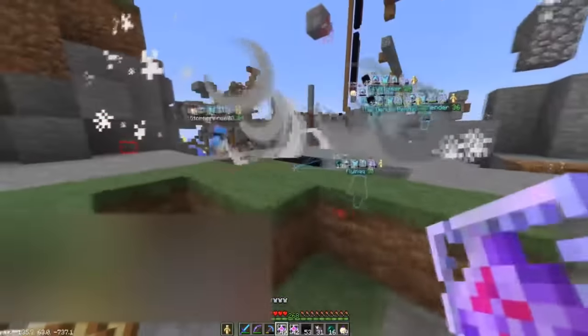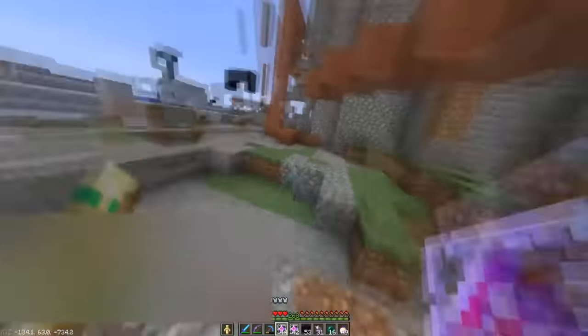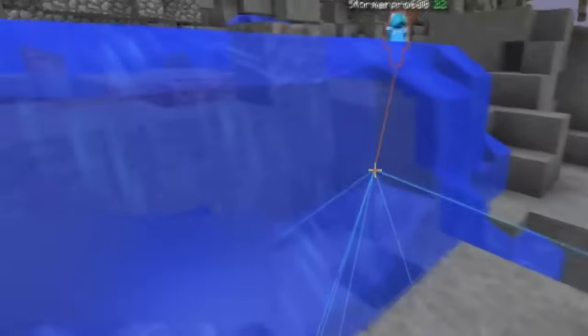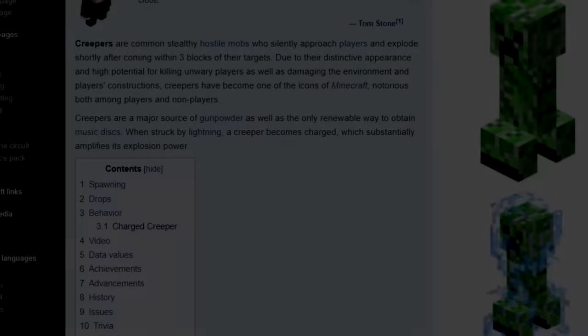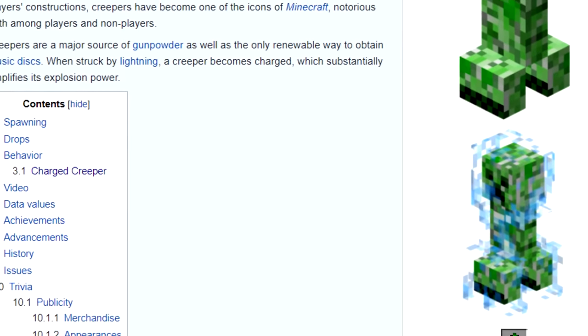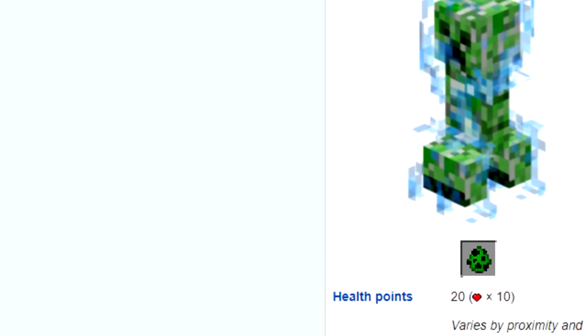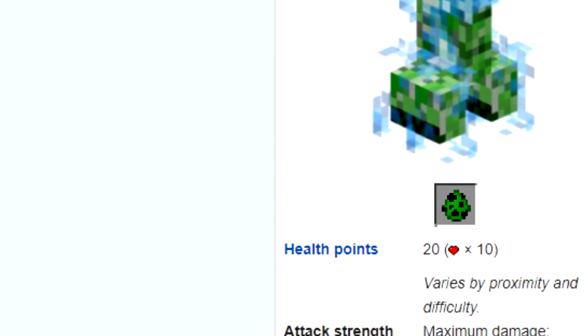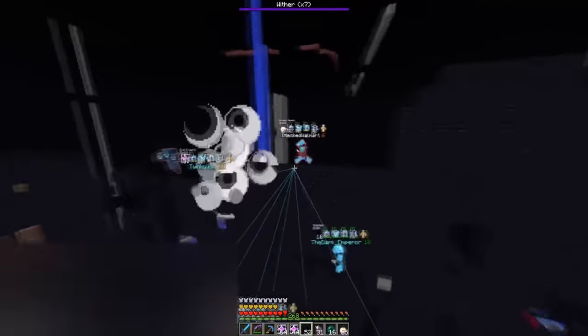Why do crystals do so much damage? Their explosions do damage based on the difficulty of the server. Since 2b2t's difficulty is set to hard by default, crystal explosions do the same damage as charged creeper explosions. And since multiple crystals can be destroyed in a single second — Mojang never considered that this item would be used as a weapon, and it's a great example of how an item with a specific purpose can have an entirely new purpose given the right environment.